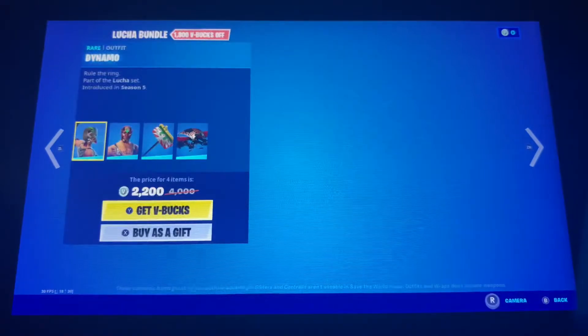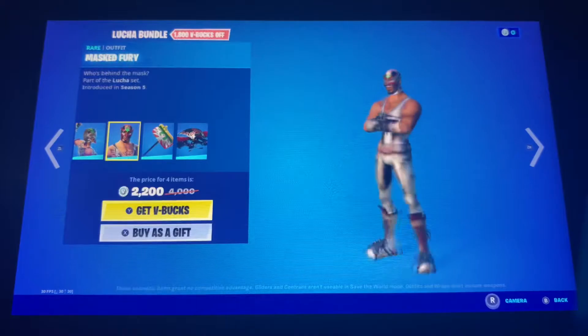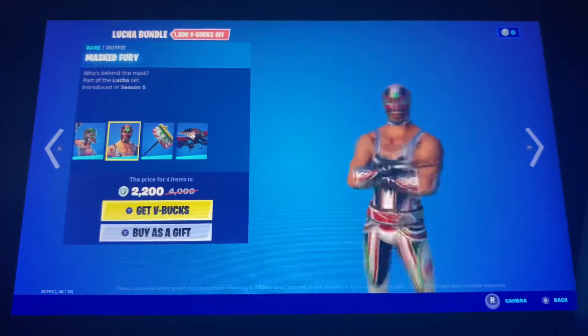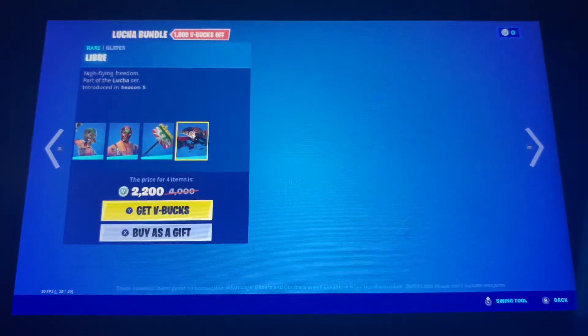We also got the Luka bundle with the Dynamo skin — or the Mongrel skin I would say — Mask Fury, the Pilot Driver pickaxe, and the Libre glider.